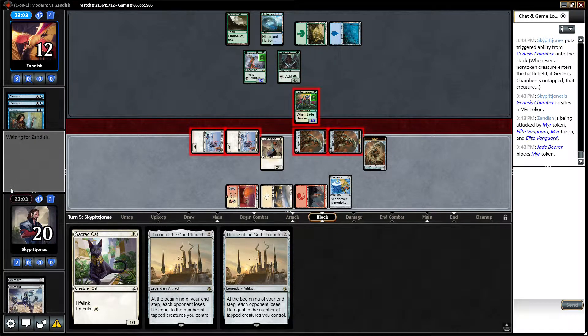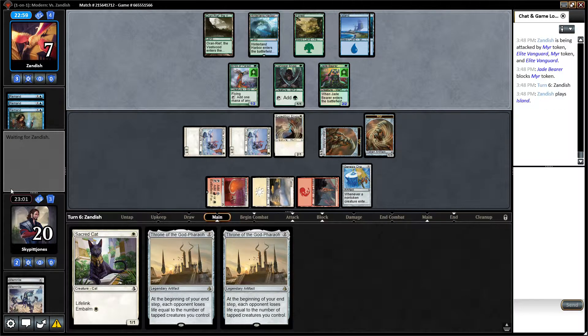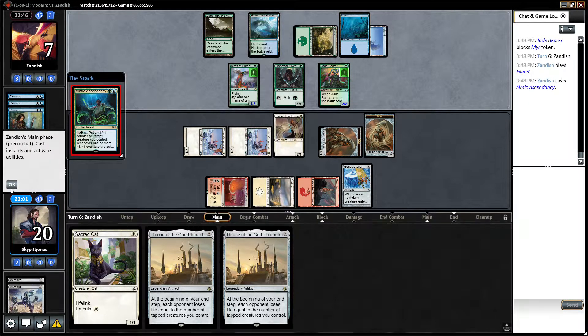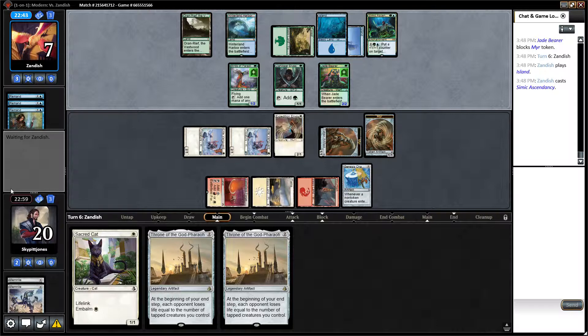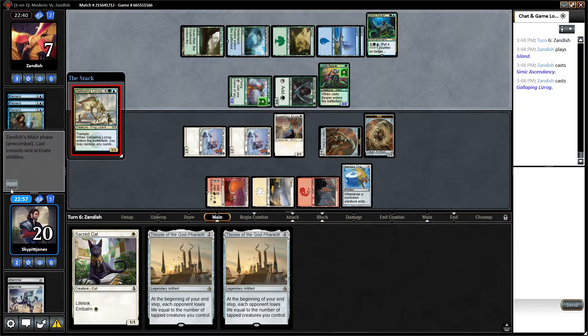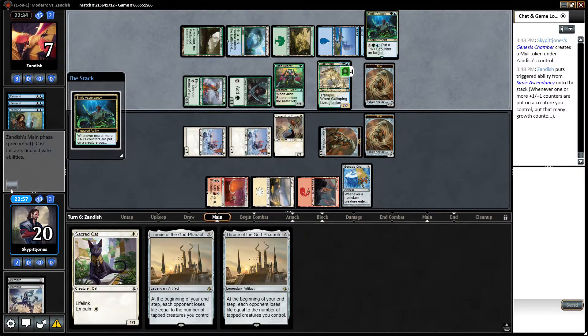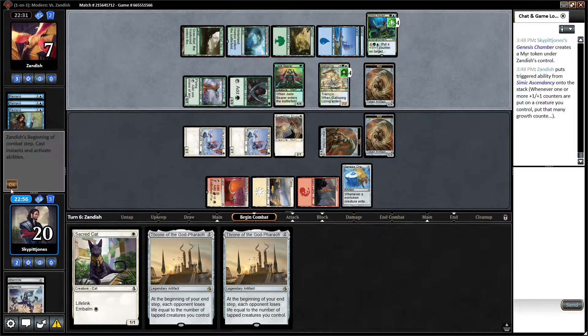He blocks and takes five, going down to seven life. We're keeping the pressure up. He plays Simic Ascendancy as an enchantment, and gets a Galloping Lizog. Is that going to be enough for him though? I don't think it is.